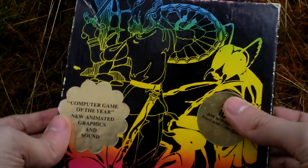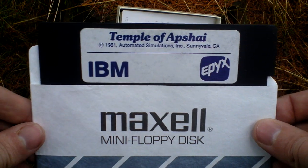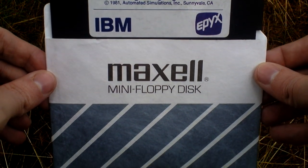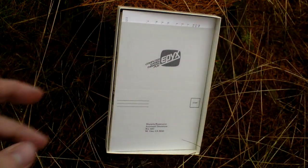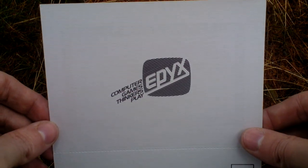Let's open the box and take a look inside. First of all we have a game disc — a five and a quarter inch one with the game. Next there is a registration card from the developer Epics.